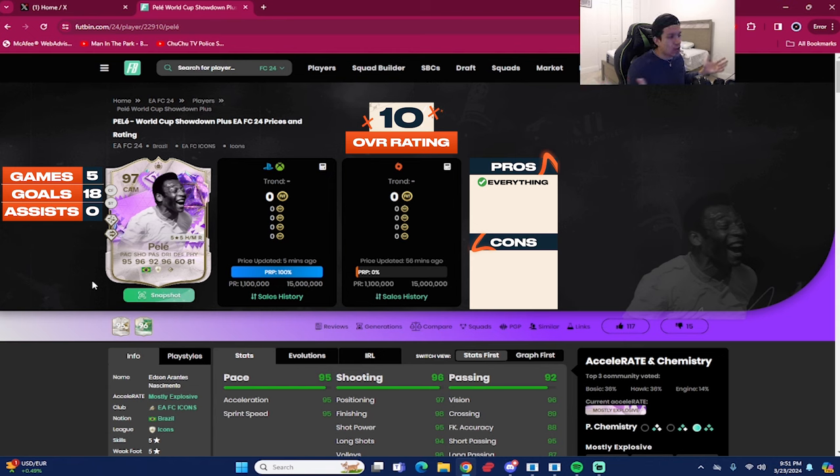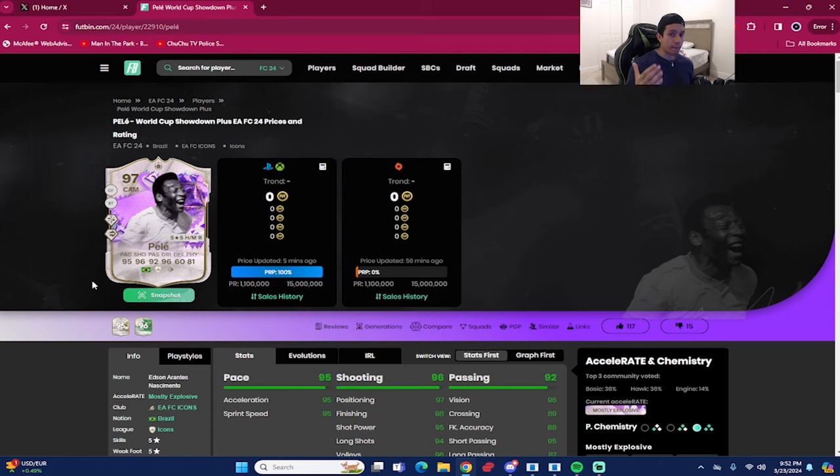Ultimate Birthday Icon Pelé is obviously getting a thumbs up from me and a perfect 10 out of 10 — absolutely insane, no cons with the card. Let me know in the comments if you think Pelé is the best striker in EAFC 24, or where you'd rank him among Mia Hamm, Cruyff, Mbappé, etc. Thank you so much for the support. Until next time, it's been your boy Dan FIFA — bye bye.